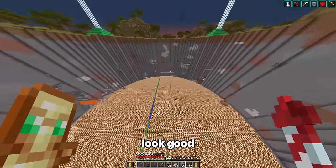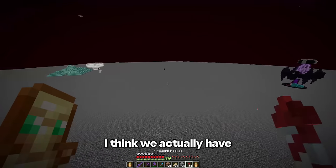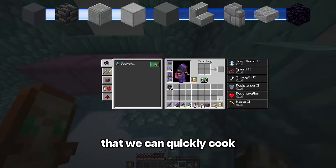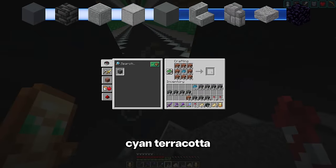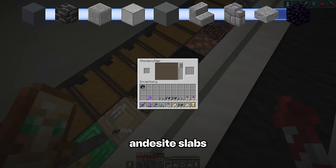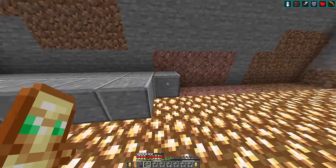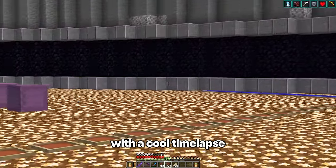To actually make these walls look good, we're going to need to collect a huge list of items. Fortunately, I think we actually have all of these: some gray concrete, deepslate tiles, all the andesite we collected from mining, smooth stone that we can quickly cook at the super smelter, cyan terracotta, polished andesite stairs, stone brick walls, andesite slabs, and finally a bunch of obsidian. Now that we have all the materials, I want to start by making an andesite and obsidian ring down here. And now let's go ahead and build the walls up with a cool time lapse.